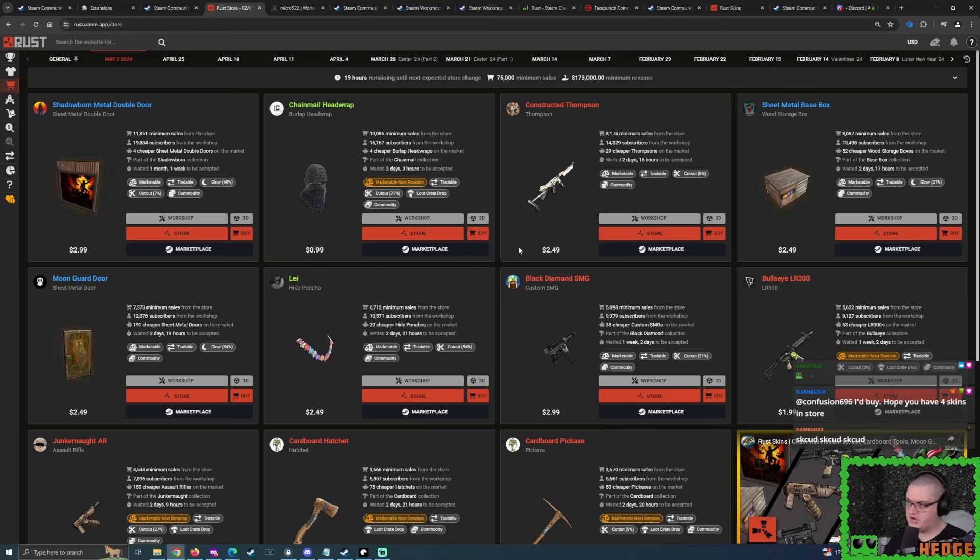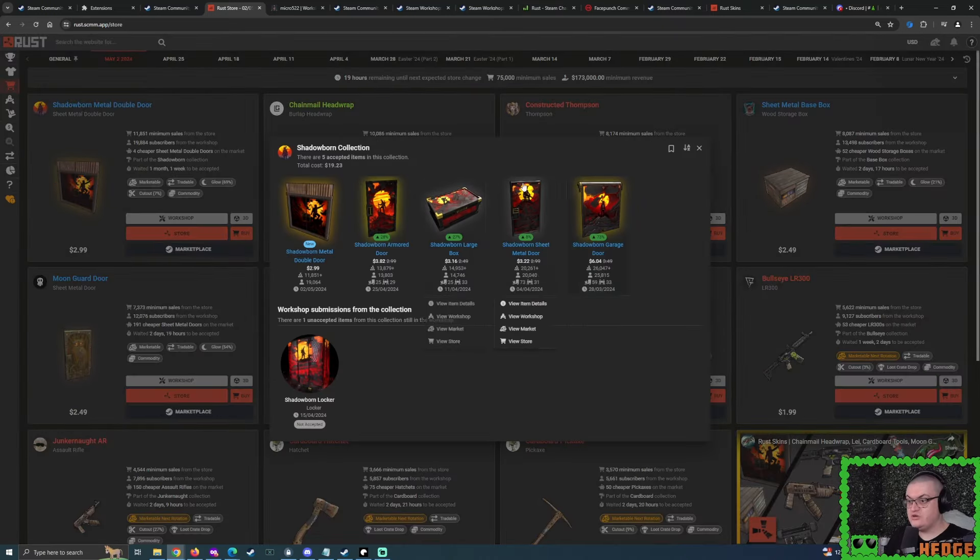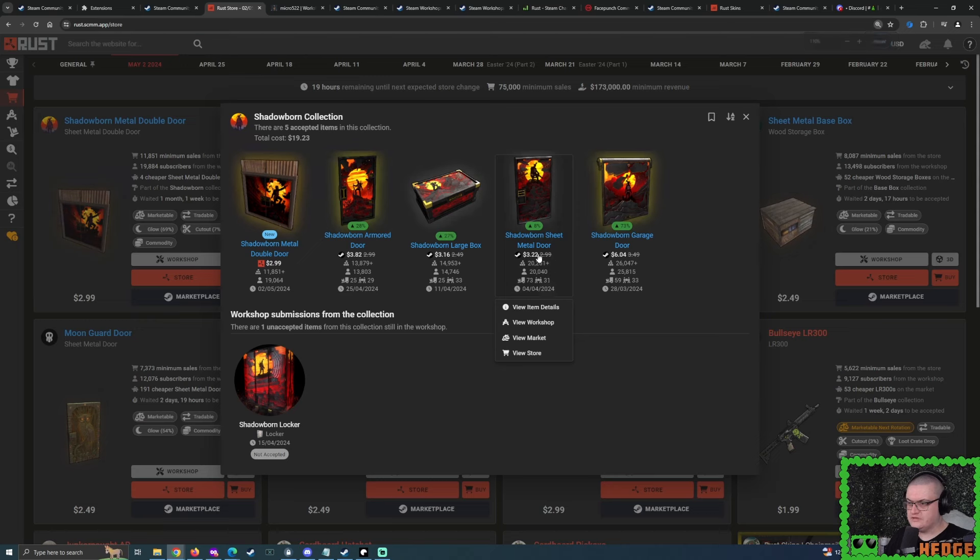Let's start with the Shadowborn Sheetmetal Double Door. This has done just about 20,000 bare minimum sales — that's totally fine, hasn't sold an absurd amount. It's matched up quite nicely with the Sheetmetal Single Door, which only did about 20,000 sales, but we will be surpassing that. Right now the whole Shadowborn Deplorable Collection is comfortably in the positive, and has worked out ever so nicely.